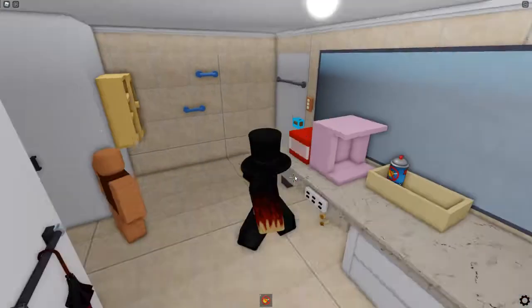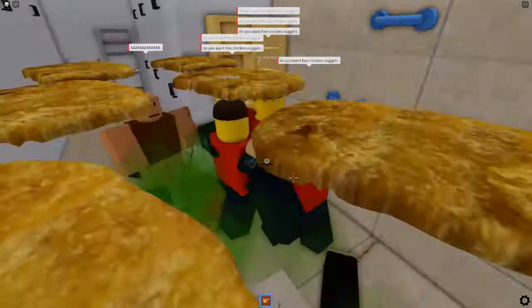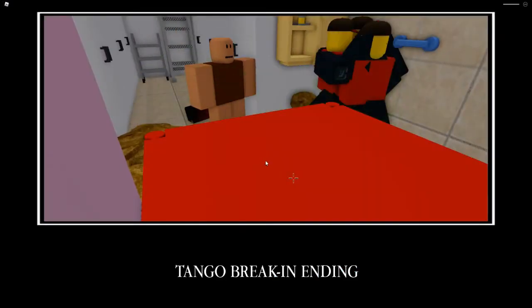In number 8 we have the tango break in ending. This one follows the same steps as the last one but don't lock the door, then an ambush of tango mangoes and chicken nuggets will enter the bathroom, giving you the ending.